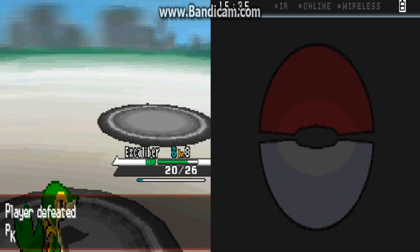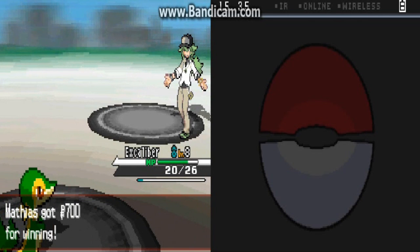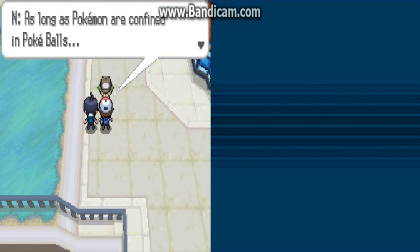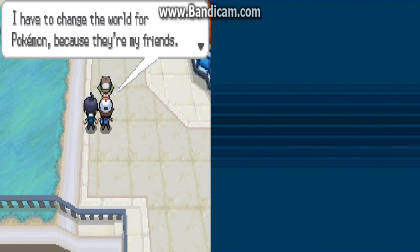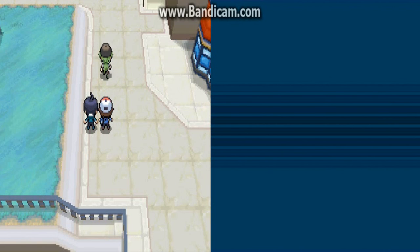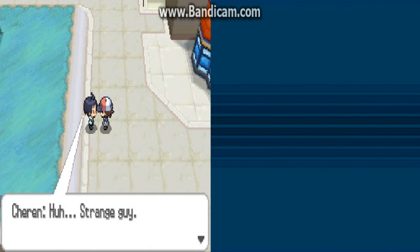Lillipup won! I gained like two levels. Lillipup, you kick ass! Lillipup learned Odor Sleuth — not a great move, but pretty neat. Odor Sleuth lets you use normal attacks on ghost-type Pokemon. I think it's the same as Foresight. I don't know much about this generation — for all we know, the first gym could be a ghost gym. N says: 'As long as Pokemon are confined in Pokeballs, they'll never be free. I have to change the world for Pokemon because they're my friends.' That's why he has a Pokemon captive in his Pokeball doing his bidding. Strange guy.